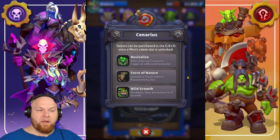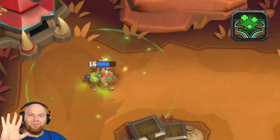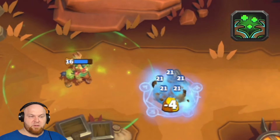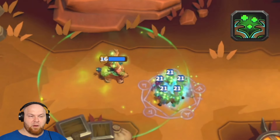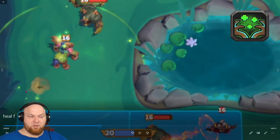Talent number three: Revitalize. Allies entering tranquility trigger an additional heal pulse. I want you to take a look at Scenarius. We're going to bring a few units into the tranquility zone and count how many times it triggers pulses on Scenarius. We brought five skeletons — and I only see three pulses, even though we had five skeletons.